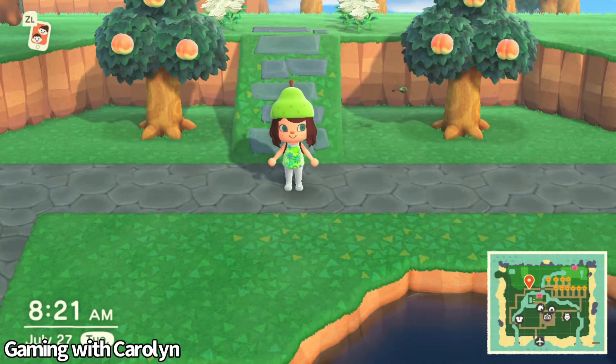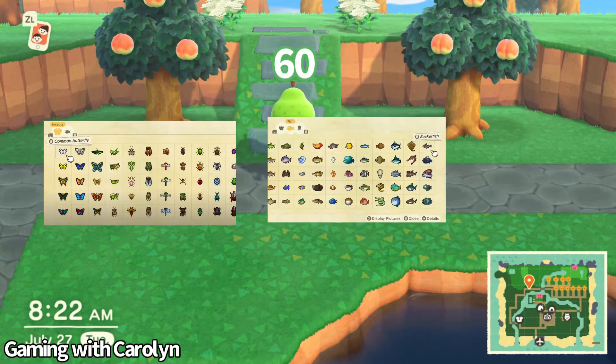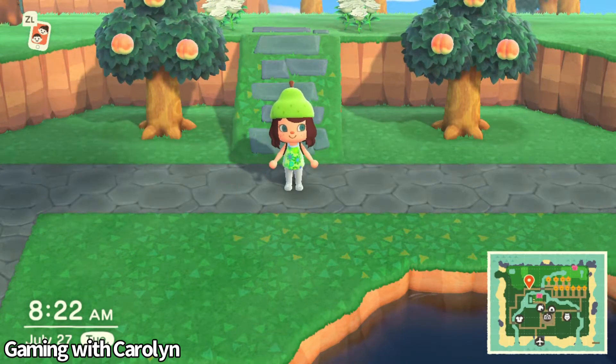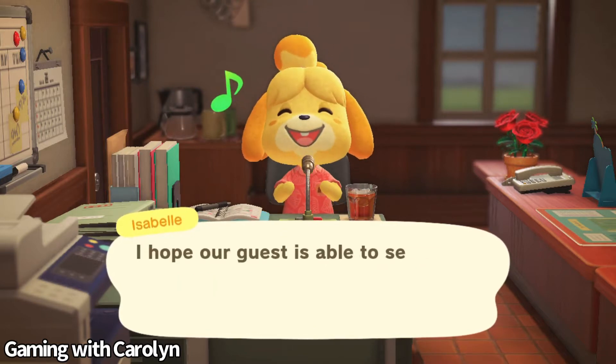If you still haven't unlocked Redd yet, you have to visit your island one day after you've launched the updated version. You also need to have donated at least 60 bugs, fish, or even fossils to the museum. To find out if Redd is on your island for the first time, Isabelle will make an announcement saying some shady character is wandering around your island.